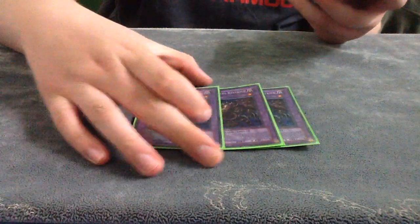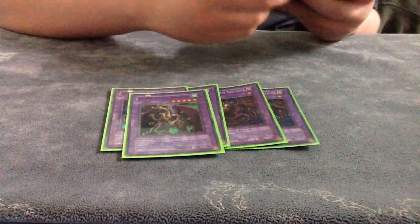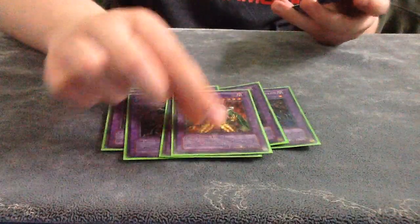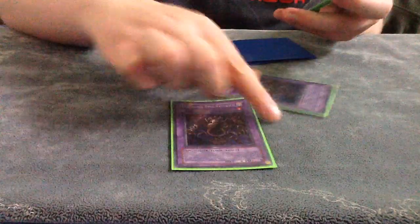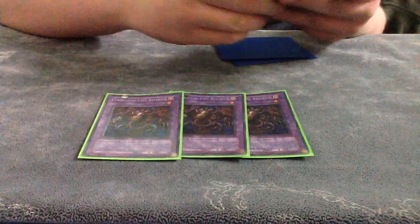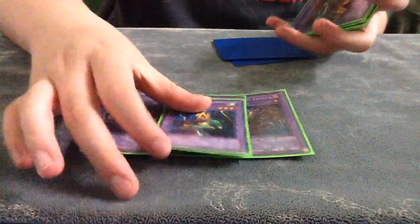For the extra deck, there was no limit, so you can run as many cards as you want. But usually you stick to about one of each level, and then Thousand-Eyes Restrict. It's personal preference. One Thousand-Eyes Restrict, one Right Arm of the Forbidden One, one Fiend Skull Dragon, one Reaper of Nightmare, one Dark Balter the Terrible, and one Druid — don't even know how to say this one — something Wicked Knight. The main one you only make is Thousand-Eyes Restrict, because Thousand-Eyes is like the boss monster. But usually you just summon this off Scapegoat tokens.